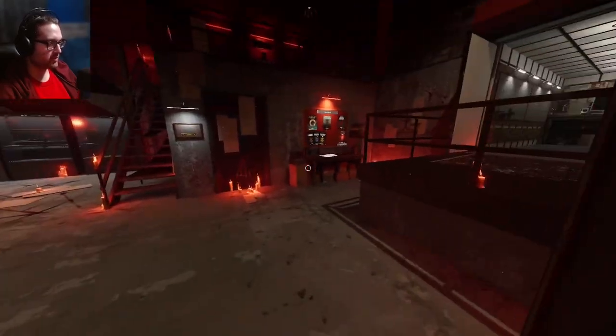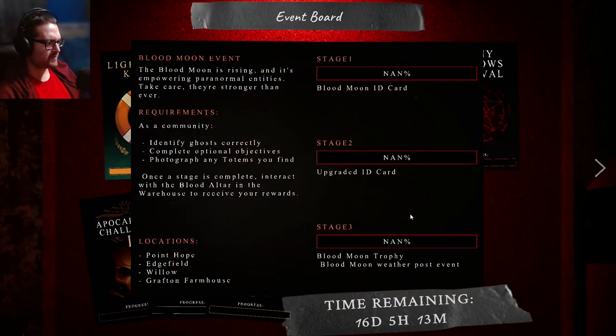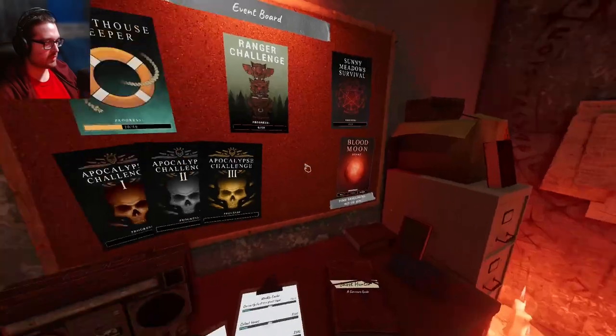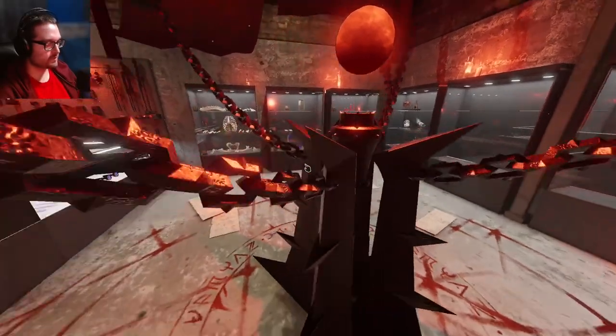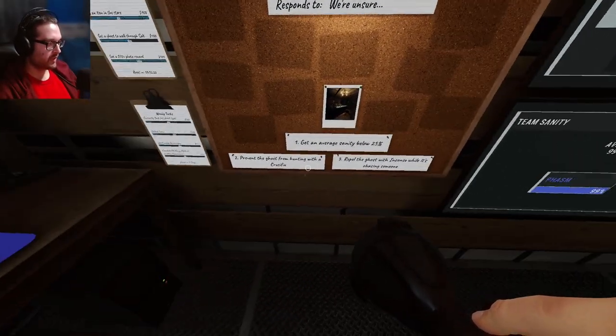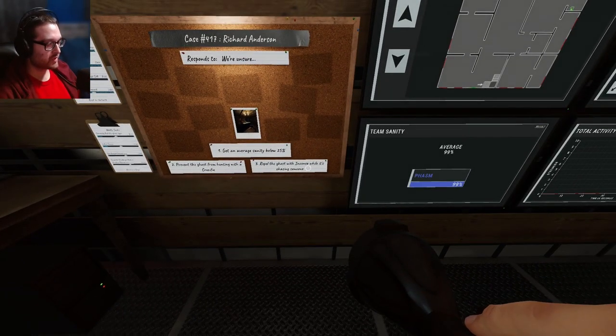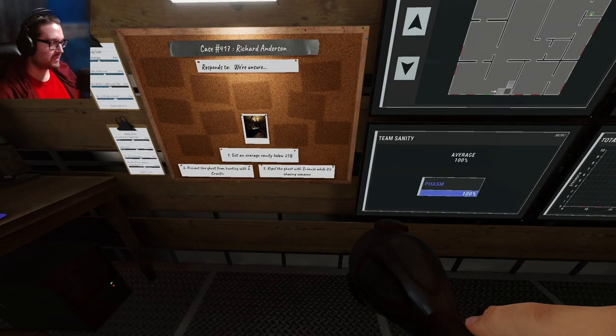Let me go over here and look and see if this has gone up any. Now it's back to saying NaN percent - I think this is supposed to be tracking everyone, like everyone that's playing is working towards this goal. You're supposed to get rewards from this but it's not giving me anything yet. Now we're on Grafton - I have to repel and prevent, and average sanity, no ghost photo. I took such a good ghost photo and didn't even get to see it in the book. Oh well.